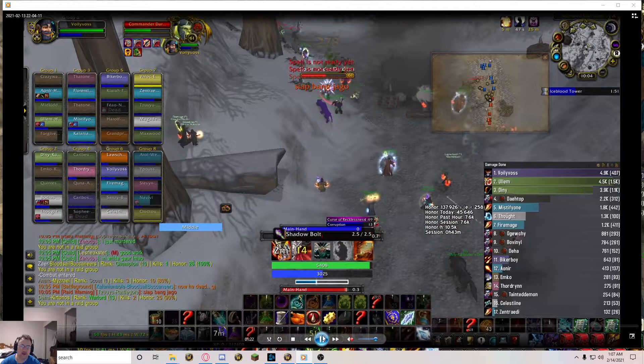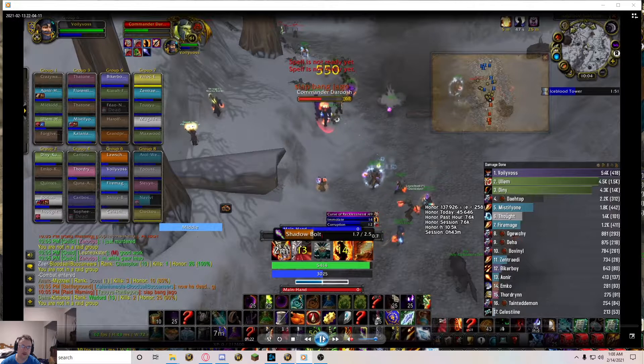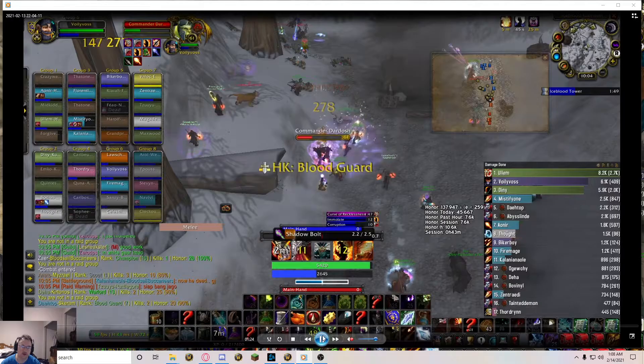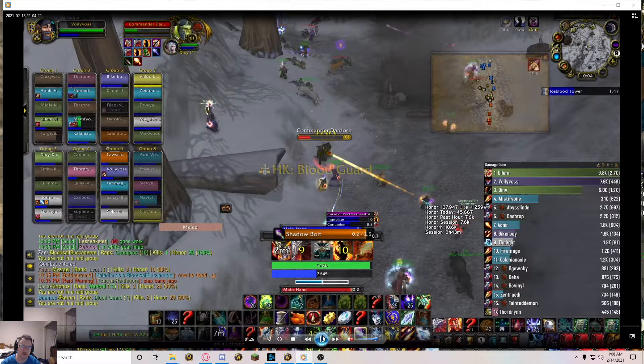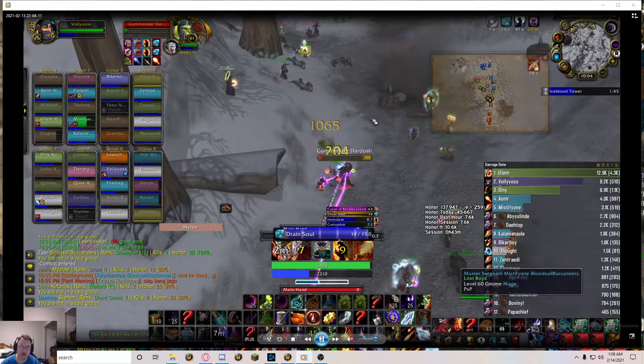I start with an Immolate into a Shadow Bolt, just kind of gauging how fast the mob's dying. Then I immediately take off that Immolate with Conflag, into another Immolate to refresh the debuff, and then Shadow Bolt. Sometimes I would use Searing Pain to get that last bit of damage, and normally if I didn't need shards I would Shadowburn here, but I just go for the Drain Soul.